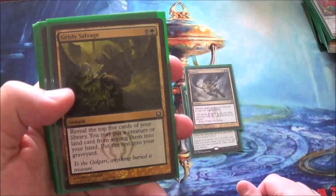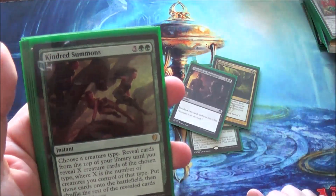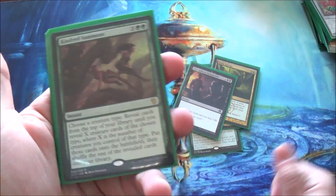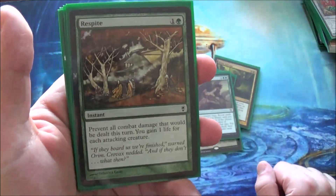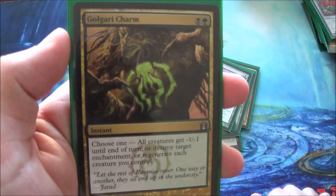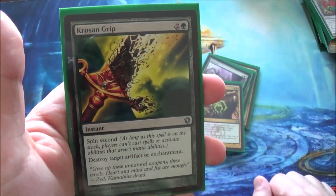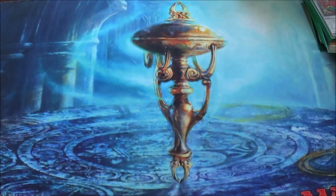Instants: Call of the Herd, Putrefy, Grisly Salvage is a great card in this deck. Succumb to Temptation for some instant-speed draw. Kindred Summons, because I am running Spider Tribal essentially — not completely, but essentially. Respite for Fog, Beast Within for removal, Harrow for ramp, Golgari Charm, Crop Rotation for ramp that they can't stop, and Altar's Reap for more draw.